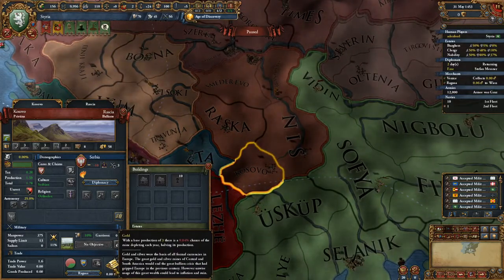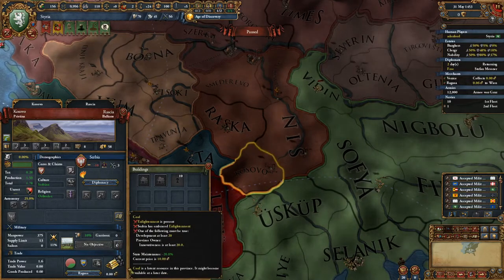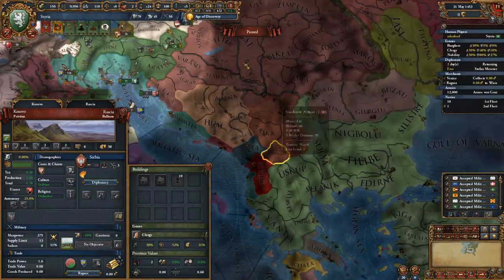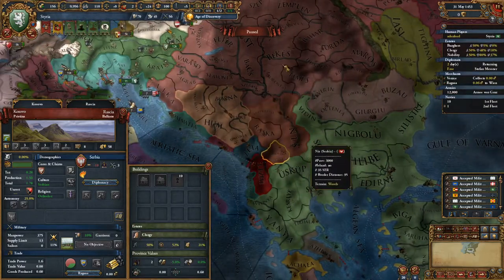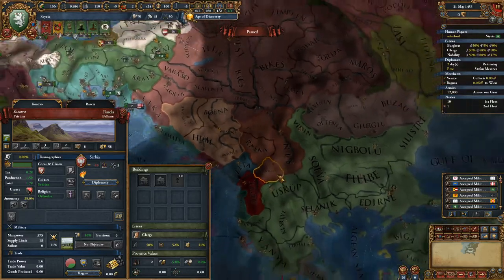So if you have Kosovo, that's coal. As Ottomans, or Hungary, or whatever nation you want, I really suggest you develop Kosovo.